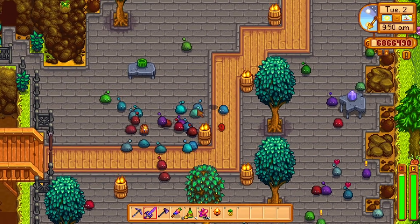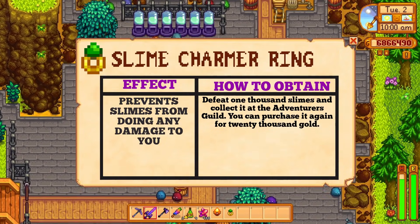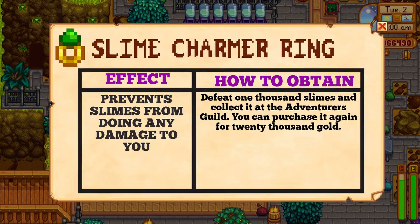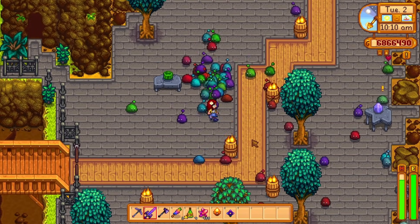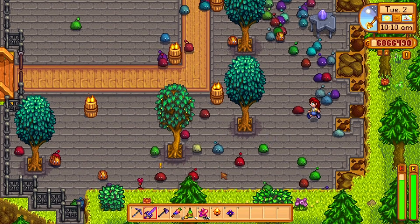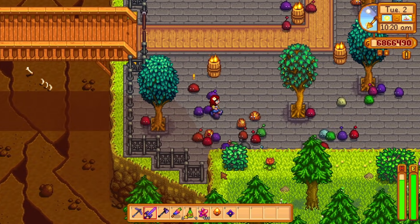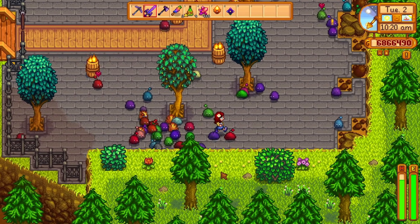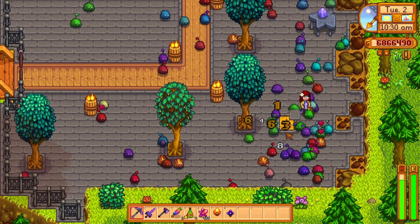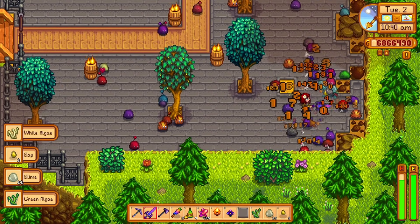Let's get started with the Slime Charmer ring. It will prevent slimes from damaging you altogether. If slimes ever annoyed you with their tankiness, decent damage, and even their absolutely annoying slow debuff, then the Slime Charmer ring is for you. To get it, you'll need to defeat 1000 slimes at either the mines or at the Skull Cavern, then receive your ring for free at the Adventurer's Guild. If you lose it, you can buy a replacement for 25,000 gold.